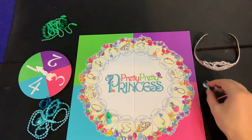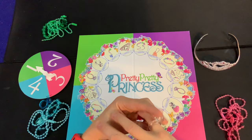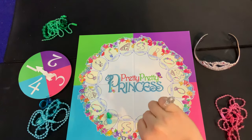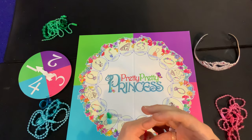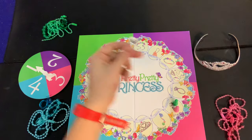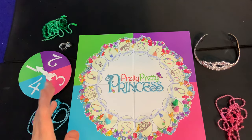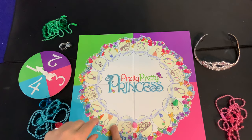The mystery ring is this clear ring. If you ever land on the mystery ring spot, you have to take it and put it on, and you cannot win the game until you get rid of it. You can get rid of it by someone else landing on the mystery ring spot — in that case, they take it from you.